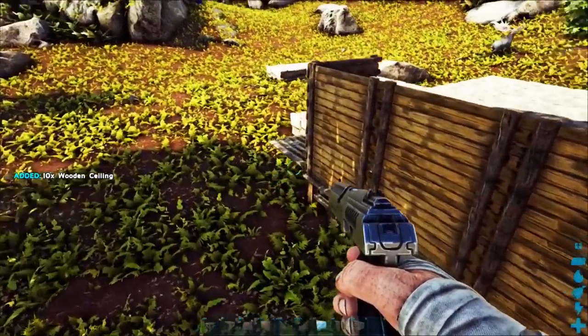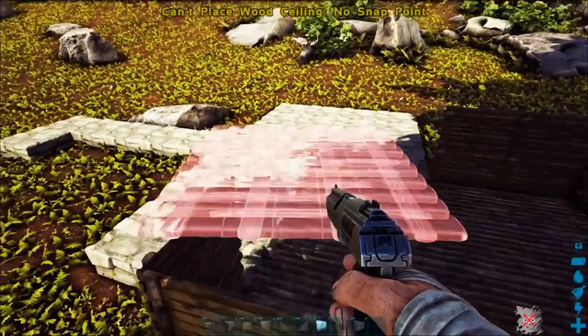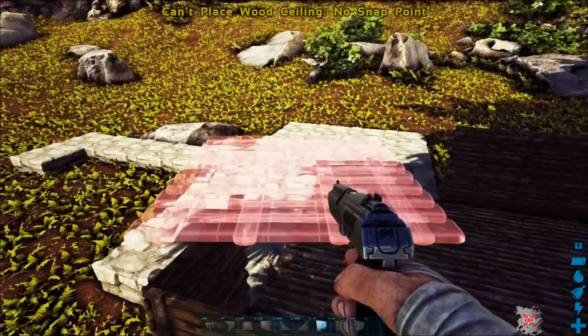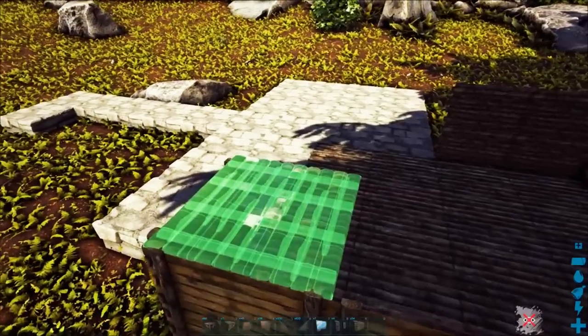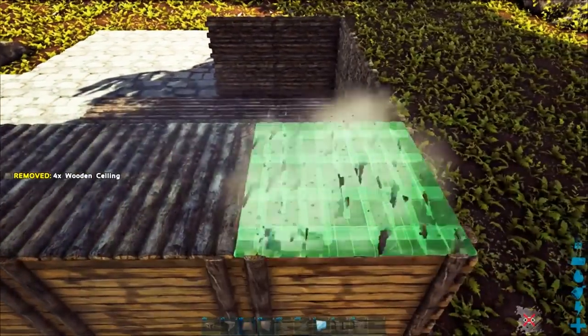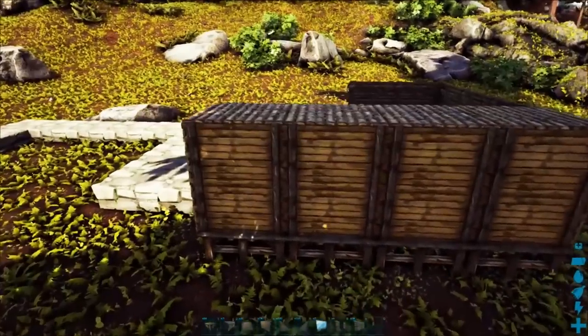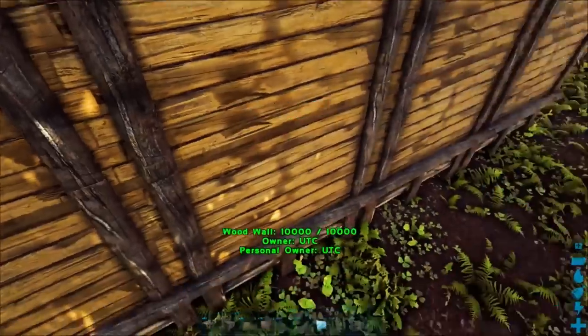From here we're going to need to use some more ceilings. You can actually use wood because I imagine for most of you these ceilings we're placing in right now will likely stay and form part of the upstairs of your house. From here we're going to be doing inside-out wood walls on the bottom — that is done by snapping to the ceilings we just placed.